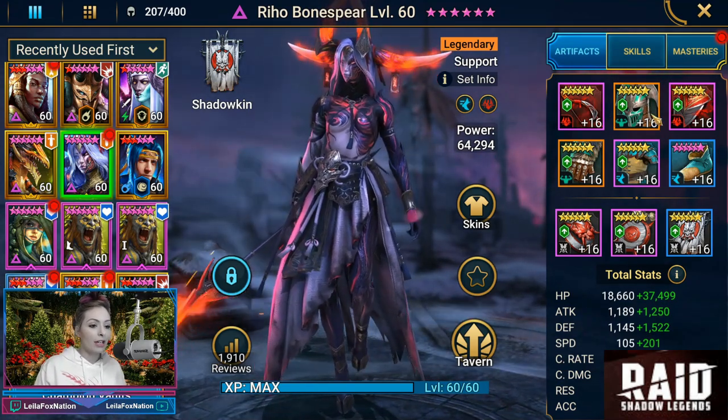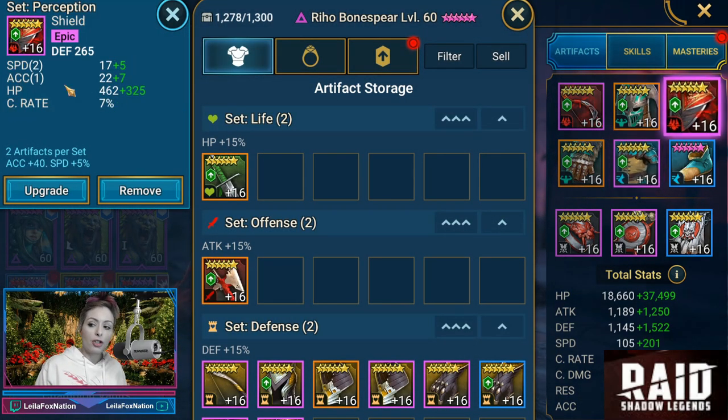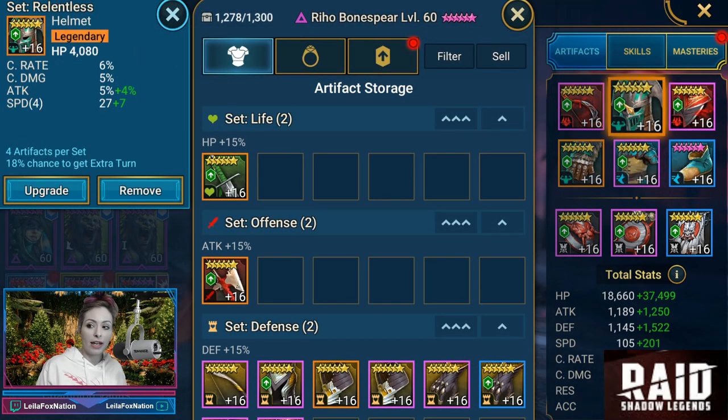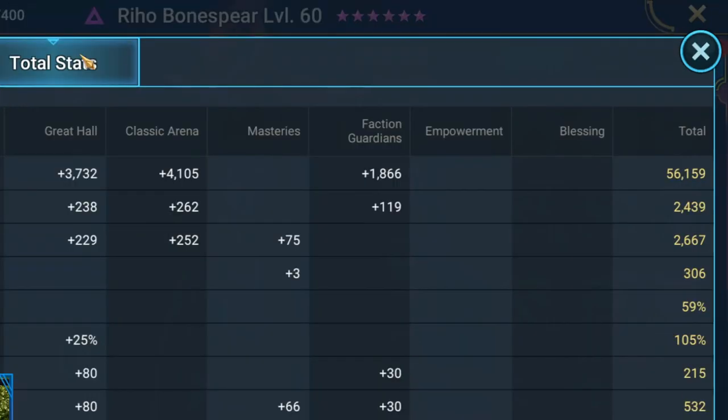First off, you guys see that she's in some speed — she does have a speed set. She also has a perception set, and it's true she does only have two pieces of Relentless; she's not in a full set of Relentless. She does have some broken pieces. She is at 56,000 HP, 2400 attack, 2600 on the defense. Look at her speed — 306. She's not crit capped, saving the crit damage because that's not why she's here. 215 resistance, 532 on the accuracy.